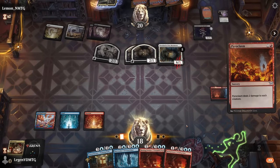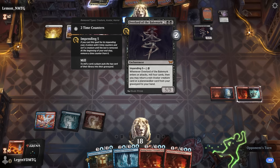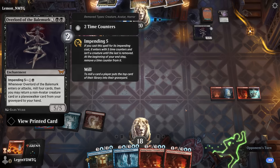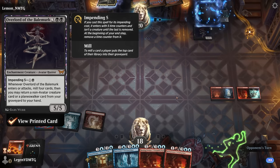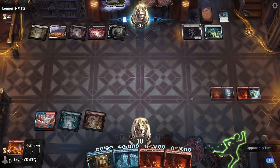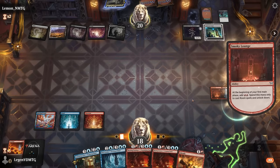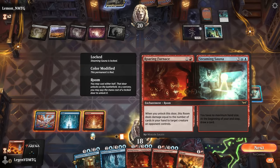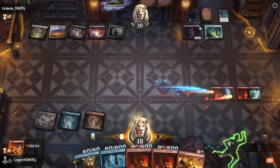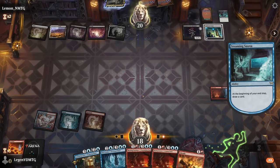That was a lucky top deck. The Overlord also cannot get back other Avatars — and this is an Avatar, as are the other Overlords. Opponent plays another Collector's Vault. We could Abrade it again, but I'd prefer to just get the Sauna going to draw additional cards, since our opponent could use the vault anyway in response to the Abrade.